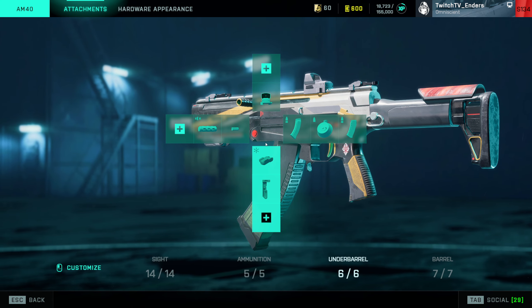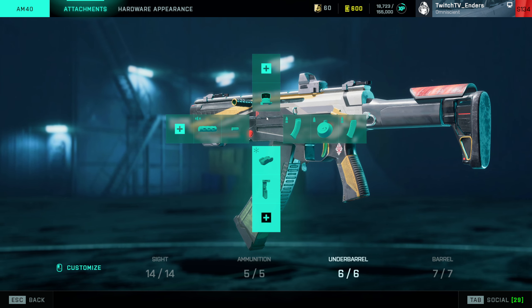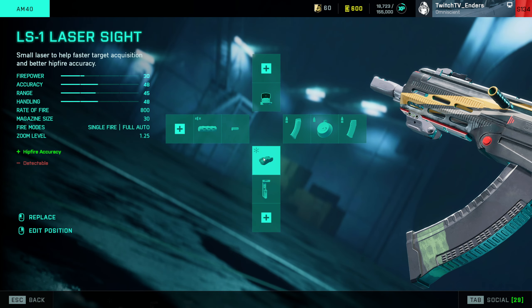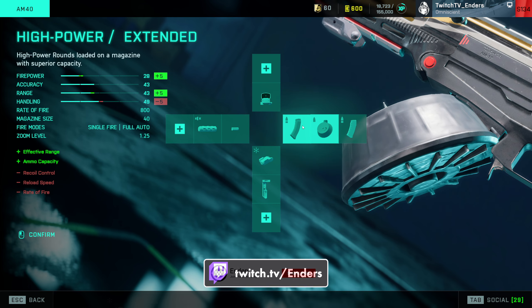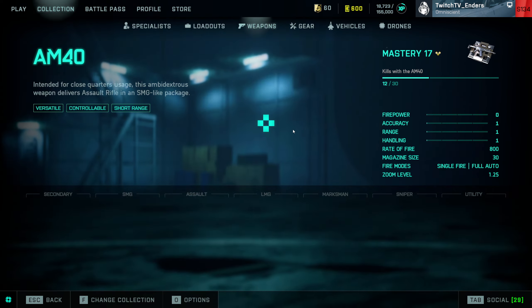The AM40 was recently fixed so it no longer has the SMG headshot multiplier — you should now be doing the correct damage. I kind of use it like an SMG: Tactical Compensator, Laser Sight, High Power Extended, Standard Issue Extended, and High Power. I actually might say Standard Issue Extended is better than High Power Extended, but I don't use this weapon much. Standard Issue gets you higher fire rate; High Power gets a little more damage but lower fire rate and slightly worse recoil — it's personal preference.